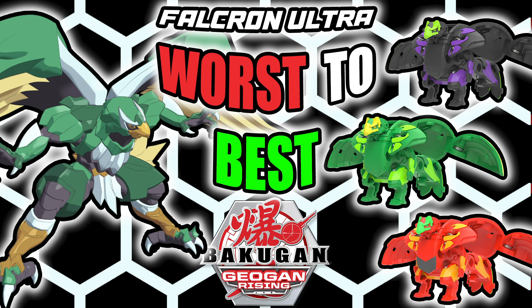The interesting thing about Falkron Ultra is that this is a Bakugan capable of double coring. A well-trained brawler will be able to take advantage of this and pick up two cores instead of one. Double coring was possible in the past but in the Geogun Rising format became much more reliable and was something quite a few Bakugan could do.